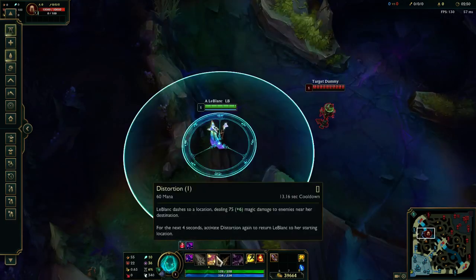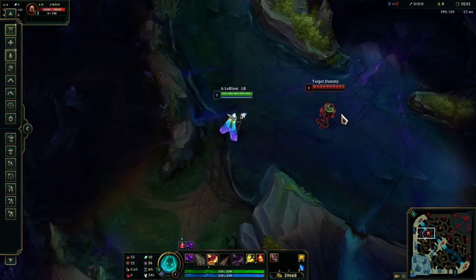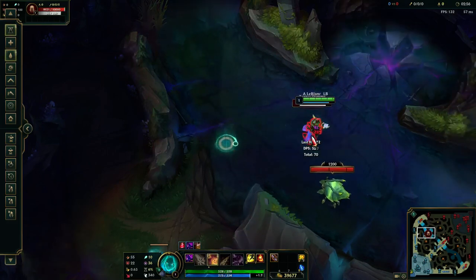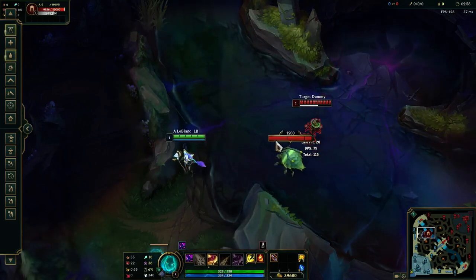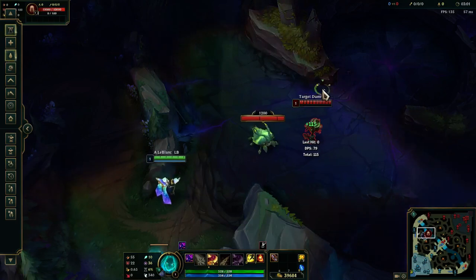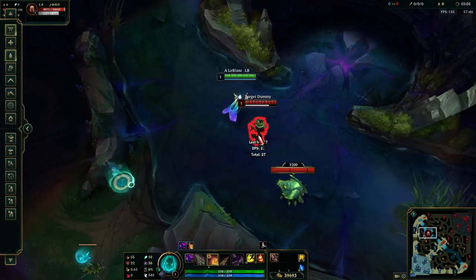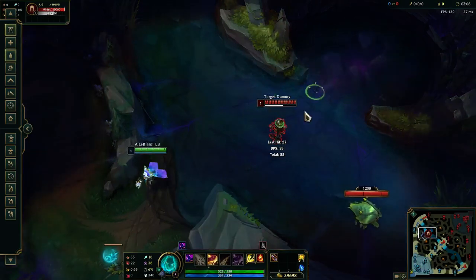At level one you start with your W ability. The first combo is auto attack, W, auto attack, then pop back. The second combo is W, auto attack, auto attack — but make sure you land your W on them if you do this combo.